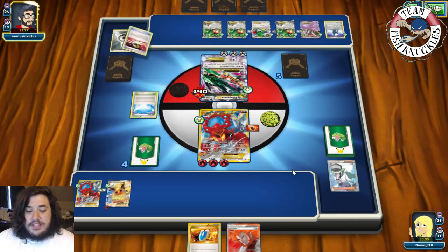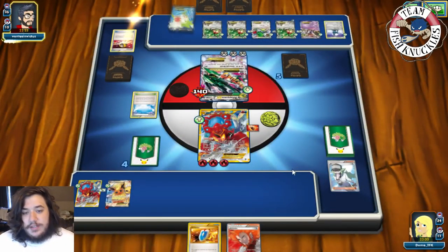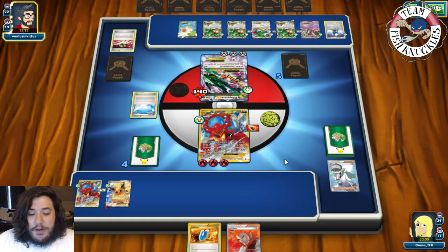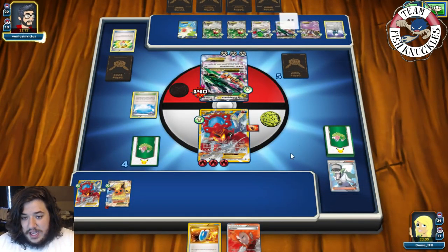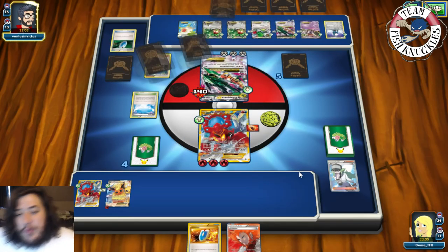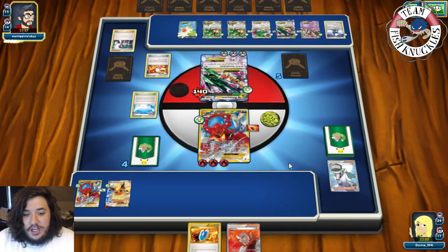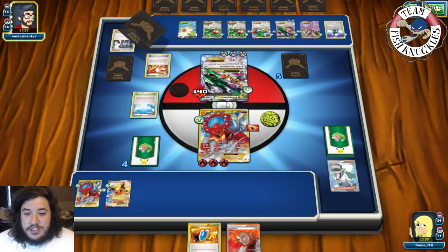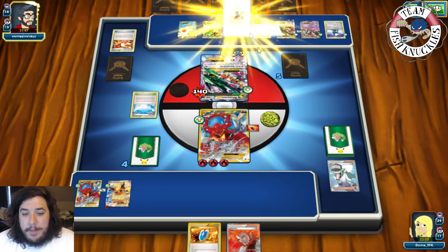Opponent plays Shaymin to set up four new cards. Can they find one Pokémon? They do — Mega Scizor comes down. Opponent plays Sycamore and Trainers' Mail looking for another Pokémon. Another Spirit Link goes to that Pokémon and Mega Scizor hits the field, but it doesn't look like they have the Pokémon needed to take the knockout.